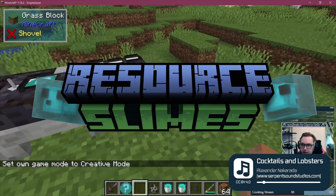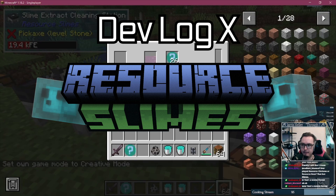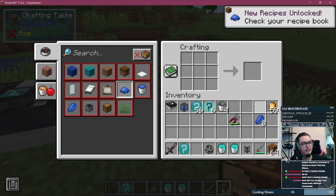Resource Slimes devlog number 10! GUI insanity is what's happening today, so let's go!